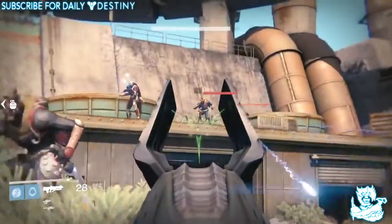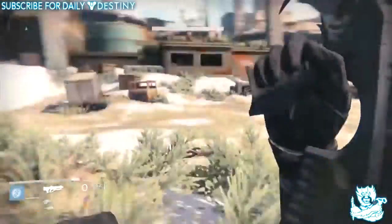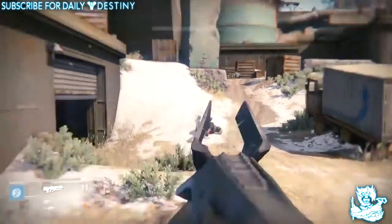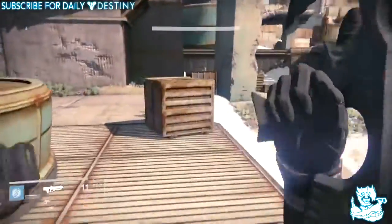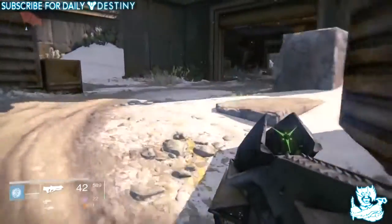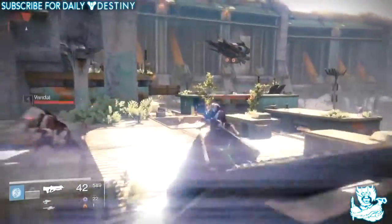That's the strange thing, because in order to upgrade the Husk of the Pit to its final stage of the Necrochasm, you need to be — I'm not sure exactly what Eris Morn rank — but you need to be over rank one to be able to buy an Embalming Orb, apply that to the Husk of the Pit, upgrade it to the Eidylis Ally, which you then need to fully upgrade.